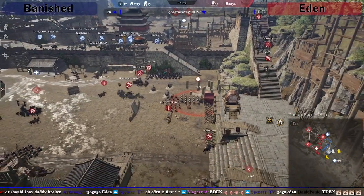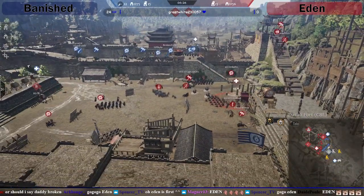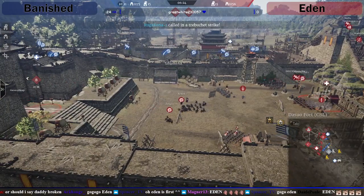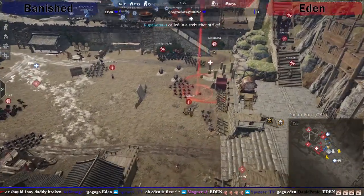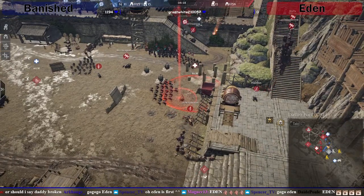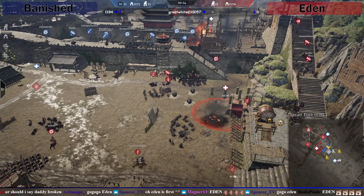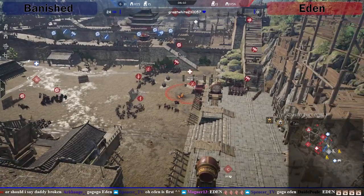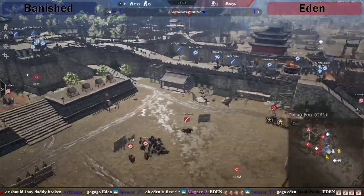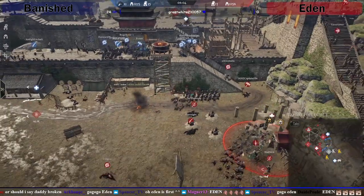You can kind of hit the back of the supply with trebs — maybe kill a couple of the javelins — but they're not going to do much. There we go, that's the treb I was talking about — slightly to the left — that's actually going to get rid of some of the javelins, though most of them just hit all the woodwork. Brutal. It looks like Banished are going to go down this way — there it is.